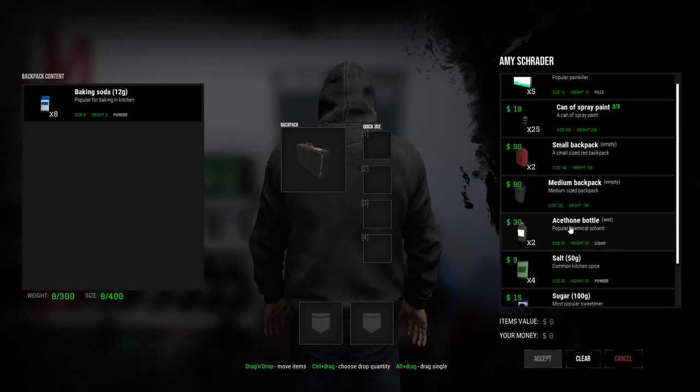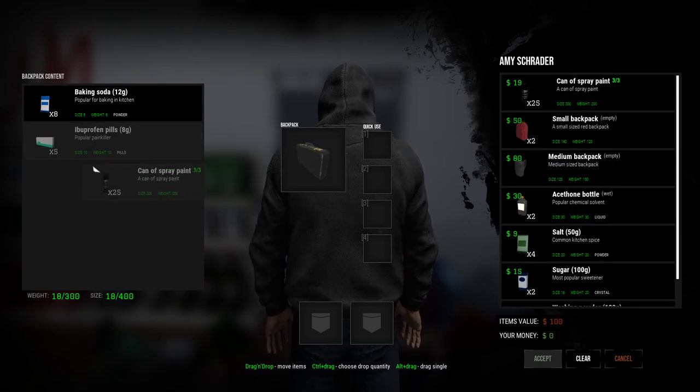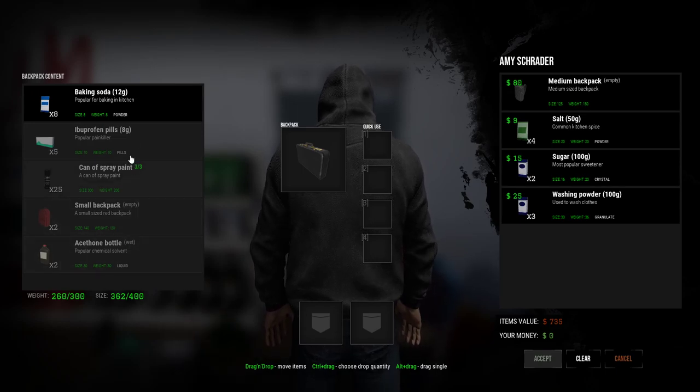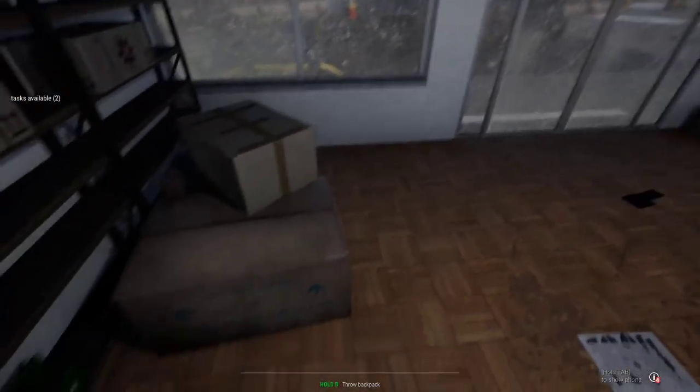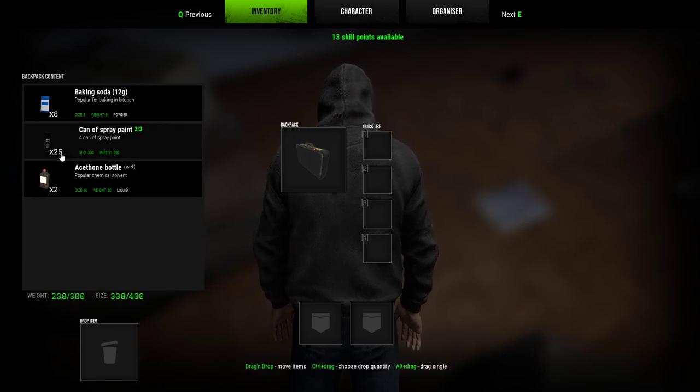It goes 50%, so whatever you pick on the second slot, it will take it. So with even numbers, we'll put all of them in here — we'll do four because you can do this backpack. This brick is not big enough. So as you can see, I put these two here; you're gonna end up getting the small backpack and the acetone bottle. You cancel this, throw your bag, and you get the can spray and bottle.